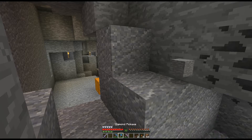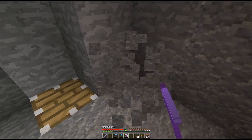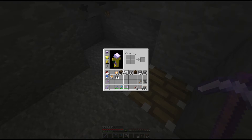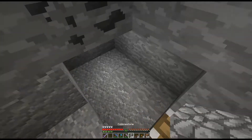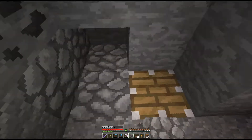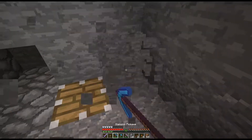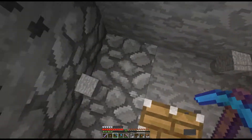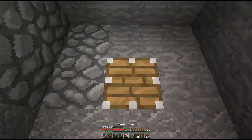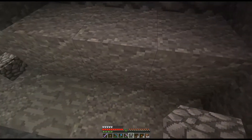We don't want to mess with our Fortune one yet — this one has Unbreaking one, so let's get rid of this stuff. Now, you've all made cobblestone generators before — they're very simple, you just need to know what you're doing. Let's clear that out. This is where we want the smooth stone generated, and it's going to be done a little differently than a cobblestone generator.